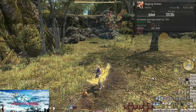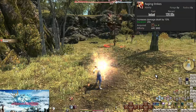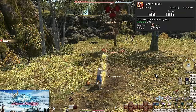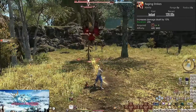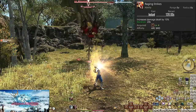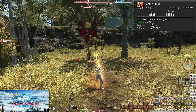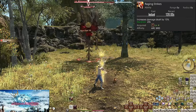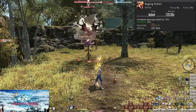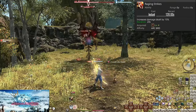Level 4: Raging Strikes. On a 2-minute cooldown, this increases all damage by 15% for 20 seconds. When we get into combat, throw this up to do more damage. Right now we don't have much to use this for, but later on the timing will be a lot more effective. For now, just use it on cooldown as you fight. Once you get some more attacks, aim to use Raging Strikes before you use them all — increase the damage of as many things as you can, and aim to weave it between global weapon skills.